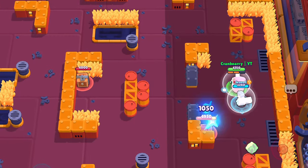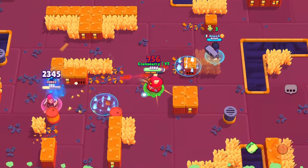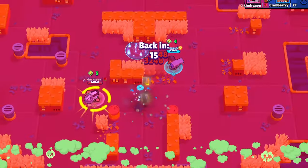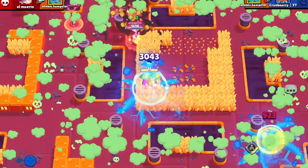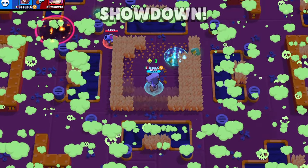Now, for duo showdown. It is usually harder than solo, but maybe not in RT's case. You can simply mark a target and your teammate can help you take them out. You will essentially deal double damage upon every hit and could easily sweep the entire map, but again, don't use his super's form. So, RT is a pretty good pick for duo showdown.